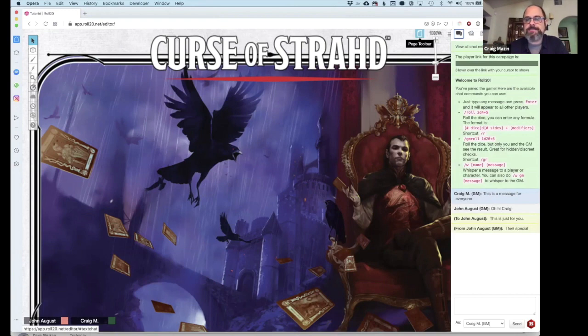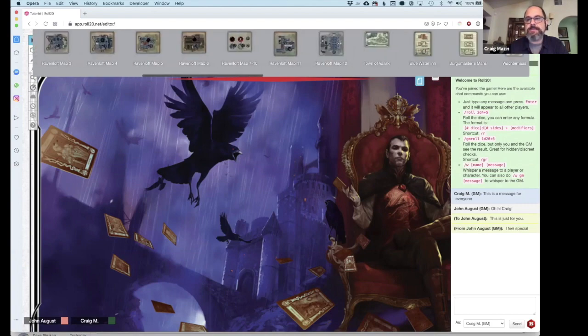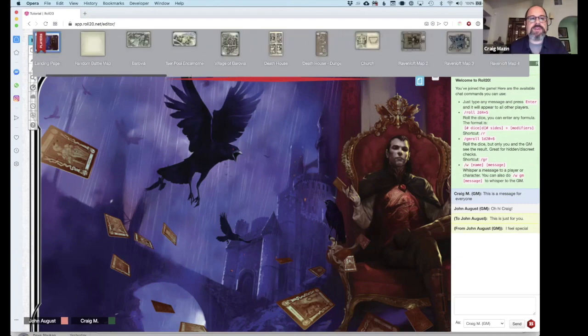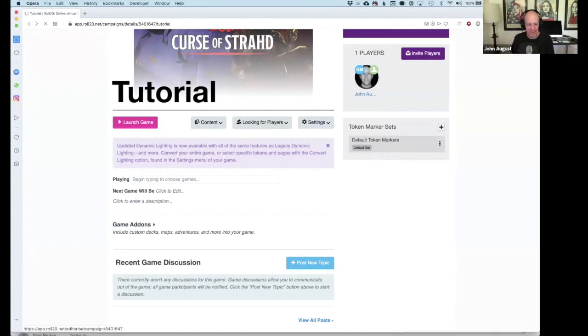This right here is our page toolbar. You tap that little page icon and down comes all of these — these are the pages of Strahd, spoiler alert. They're all thumbnails here. I sometimes accidentally scroll and the browser goes all the way back to the page, so I'll be more careful.